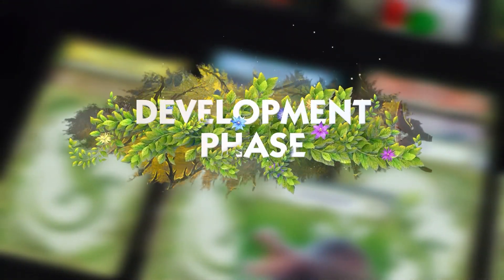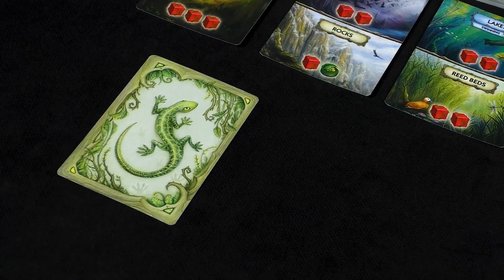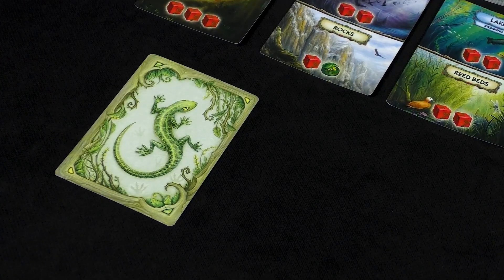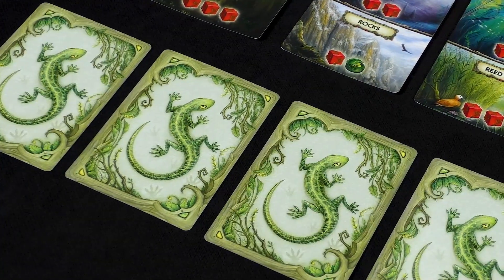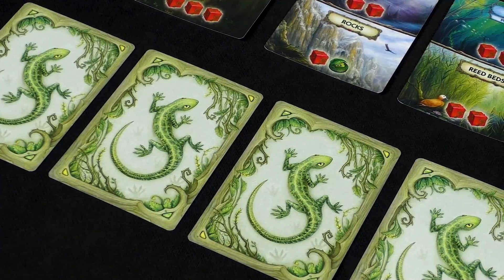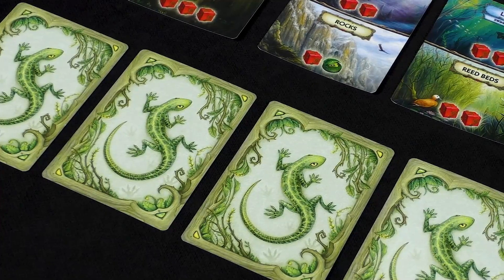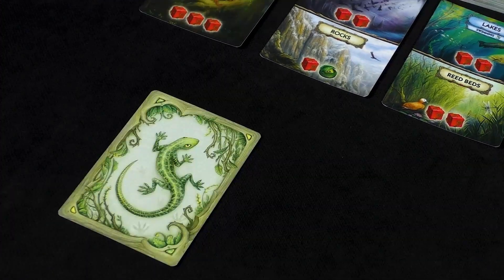Development Phase. In this phase, players take turns playing one card from the hand. If a player cannot or does not want to, they pass. As soon as all the players pass, the development phase comes to an end. When playing a card, a player has two options. First, they can create a new animal by playing a card face down in their playing area, so that the lizard on the back of the card faces the center of the table. A player can have as many animals as they want, but they all must be located in one line. At any point during this phase, a player may freely change the locations of their animals within the row, except for those linked by paired traits.